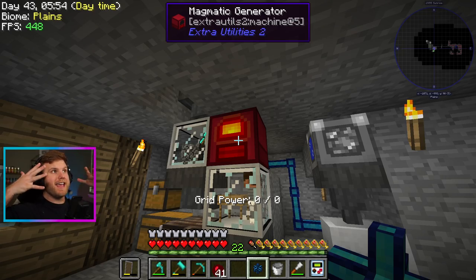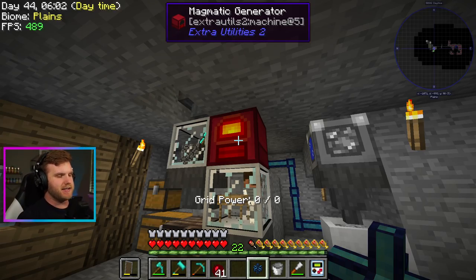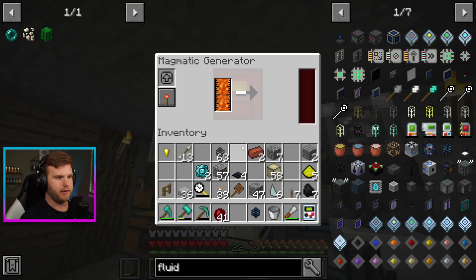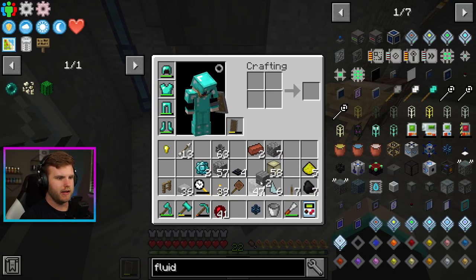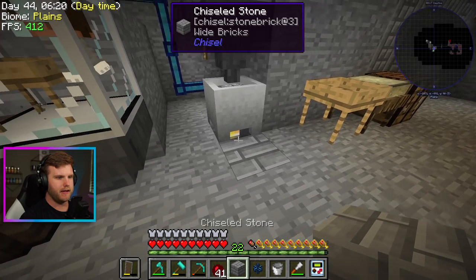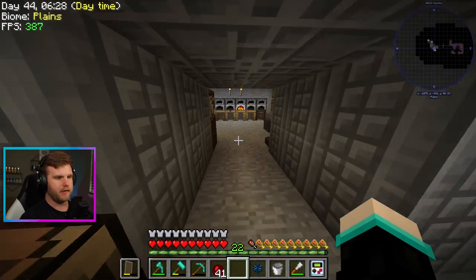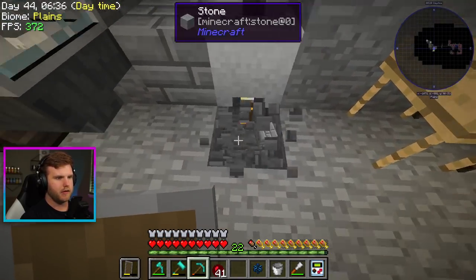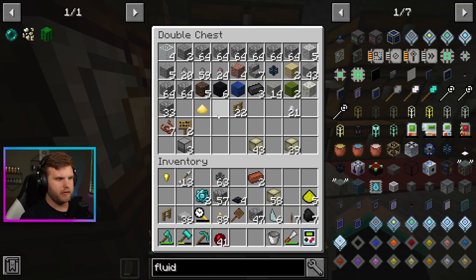So now we have an infinite magma generator! Oh my gosh bro, that was insane. I powered my whole base pretty much with lava now. This will always be filled up — that's amazing. I can't believe we did that. This whole thing will always be filled up, and I don't think that magma goes away. So this whole system is all done, all locked up. Let's make some smooth stone and kind of clean up the way that looks. I don't like the way that looks, but we'll keep these for whatever we need them for. Let's put all this in there — dude, that's amazing. I'm so glad we got that done. Holy crap.